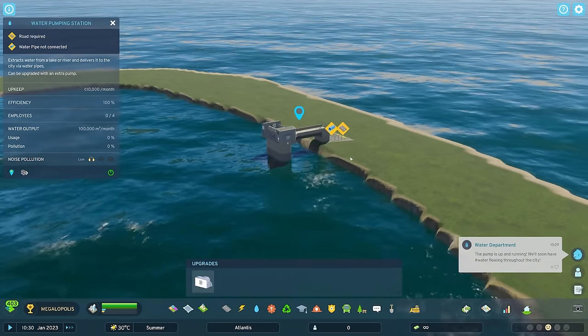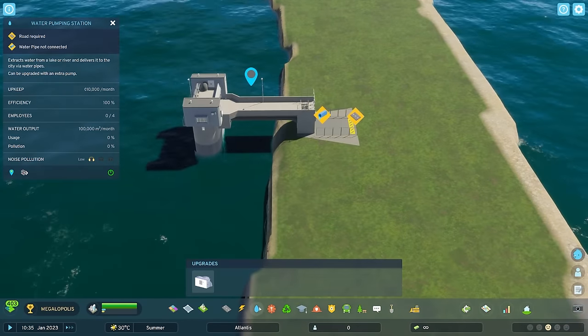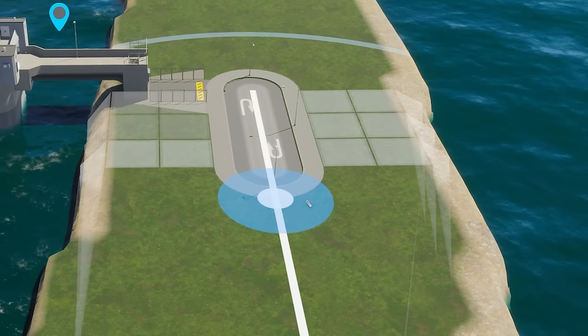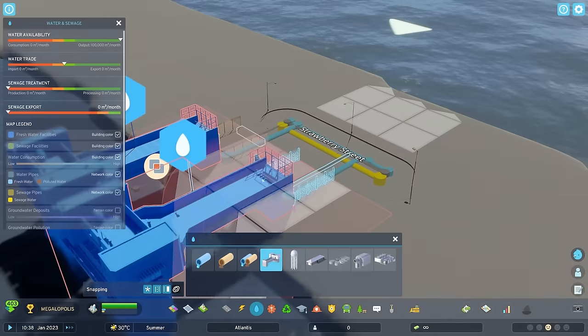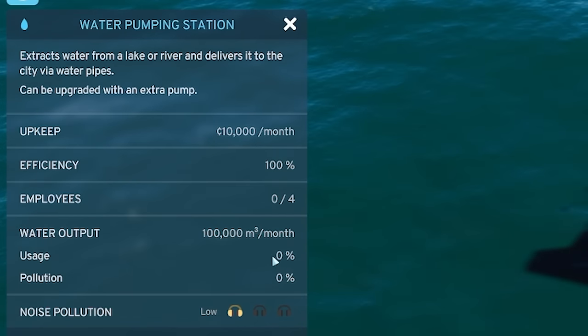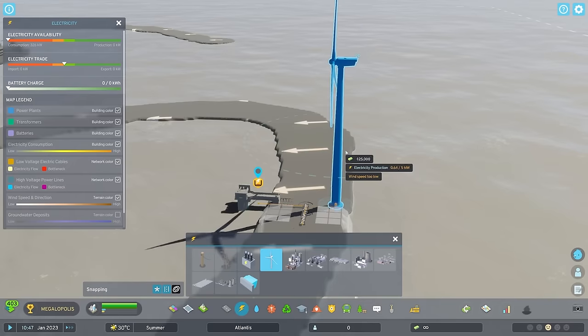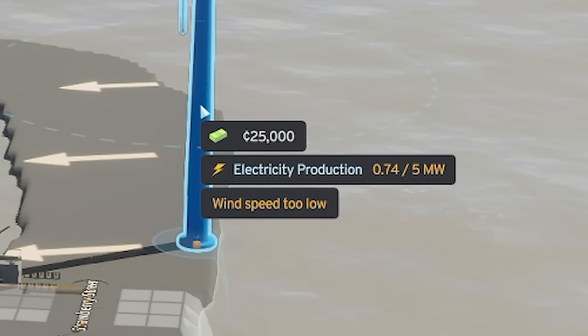Can I upgrade these at all? No. Oh my goodness, look how deep it is. That's a lot of water. These need roads, annoyingly, but we can put that in. I remember the road gives it a pipe to connect to underground. So I think this should be pumping. Except it's not, because it needs electricity. So can we shove a wind turbine on here? Wind speed too low - that is not ideal.